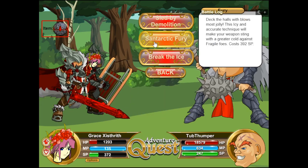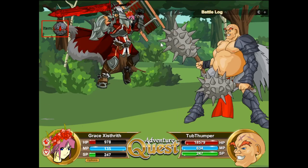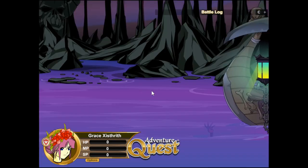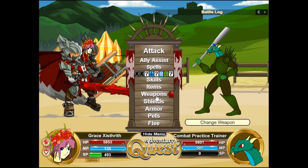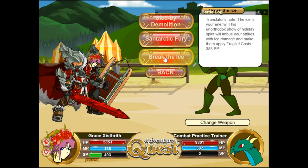It's weapon-based but it doesn't seem to get ele comp to cost because it costs 392 SP. SP went from 639 down to about 250, so not sure — maybe it doesn't get any comp to cost, or it's slightly bugged on release day, five hours after release — no judgment. Now: Break the Ice — 'Translator's note: the ice is your enemy. This unorthodox show of holiday spirit will imbue your strikes with ice damage and make them apply fragile.'